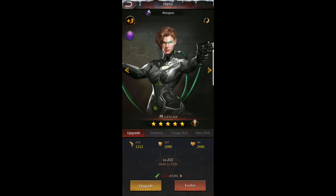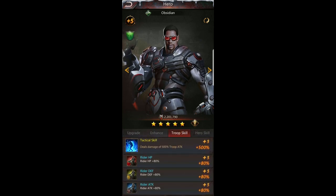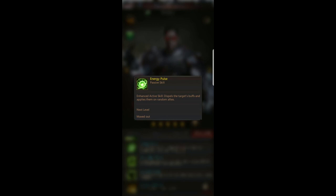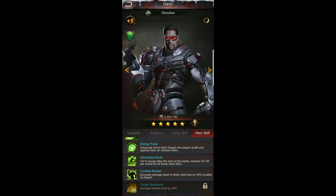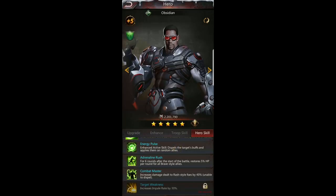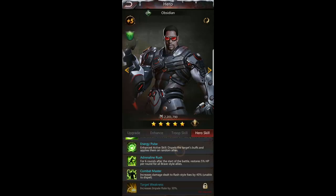I've done Obsidian already and got him up to max — he's part of the reason I have such high rider boosts. His skills are great: in battle he steals buffs from opponents and puts them on random allies, restores 5% hit points per round for the first six rounds, and increases damage dealt to rash style foes by 40%. He's really good against a mostly red fighter base — if you see a lot of red heroes, you want him in your lineup.